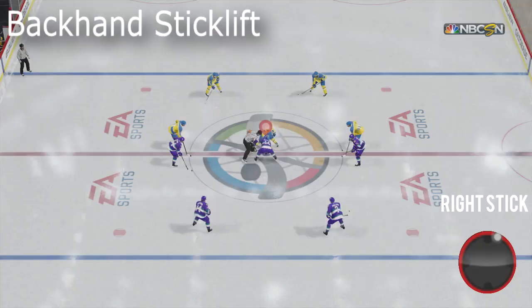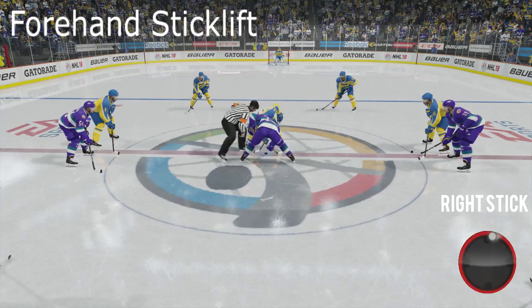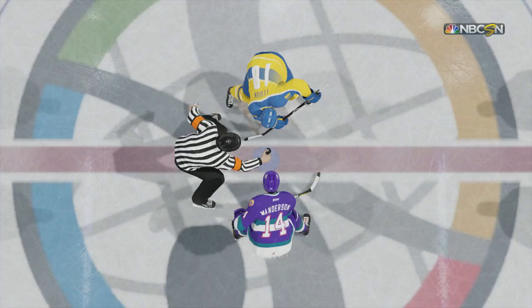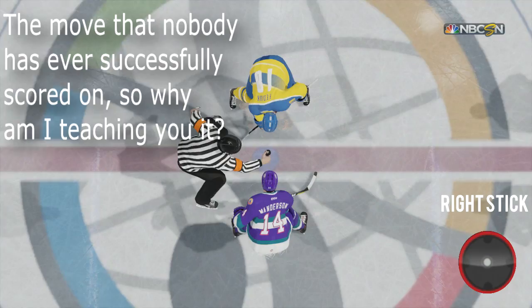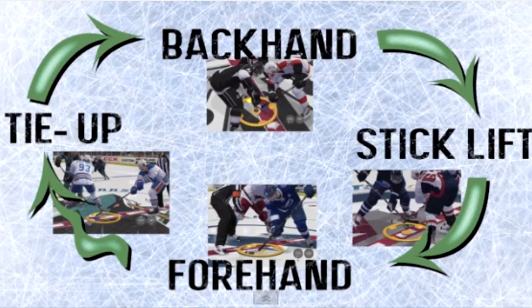With the left stick you control which person you want to pass it to — in this case I chose bottom right to pass it to my defenseman. With a tie-up it's important to note that you need to grip your right stick in any direction, left or right, and then push up on the left stick to do it. Without the grip, your chances of tying someone up are lowered. You want to do these motions the second you see the ref move his hand to drop the puck. There's an entire window for your input, so just because someone's a second faster than you doesn't mean they'll win the face-off.